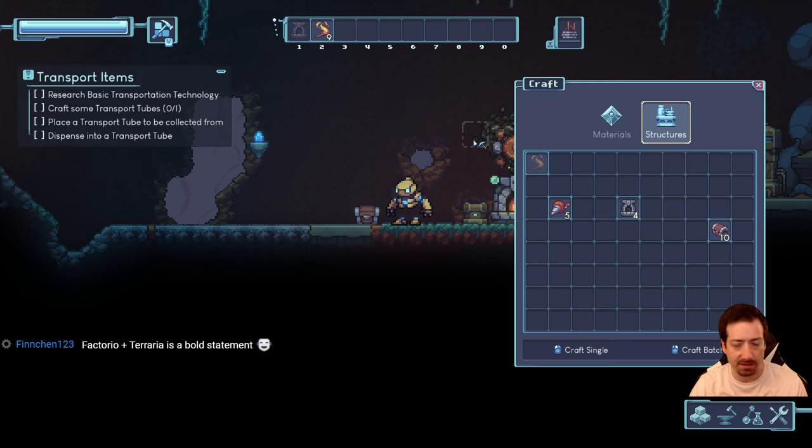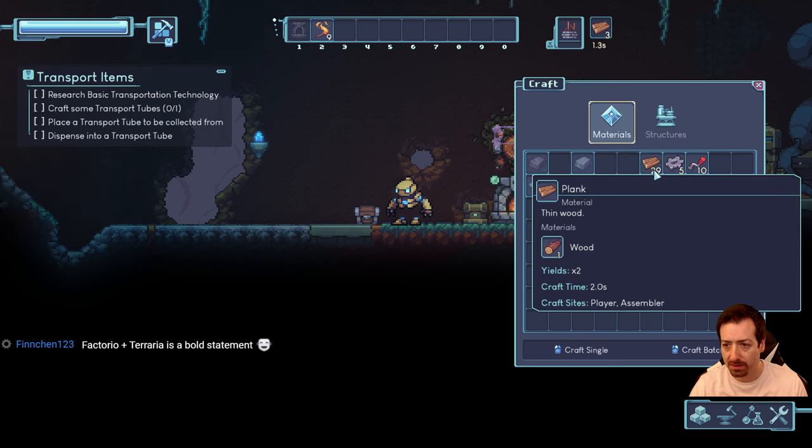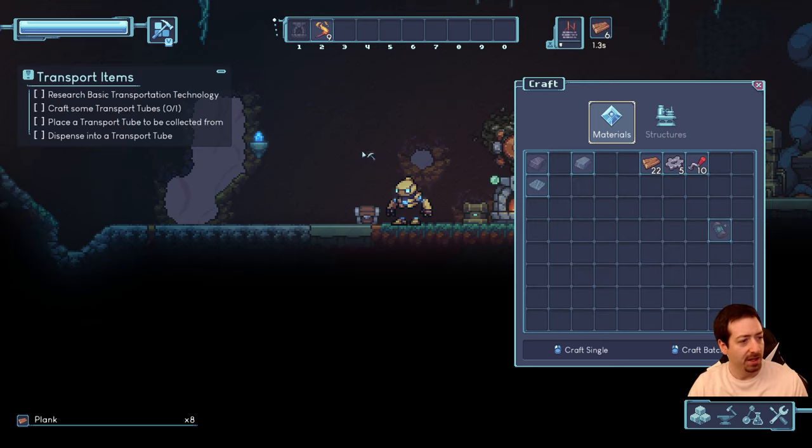Transport tubes — I don't see them in the crafting menu, so I need to research them. For automation we need mana and iron. For transport tubes we need iron gears. Maybe I need to make a bunch of iron gears. We can get scaffolding and ladders — that seems handy. Let's queue up all these basic things. We need stone and planks, and we don't have planks. It yields times two.